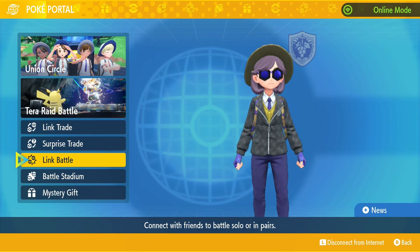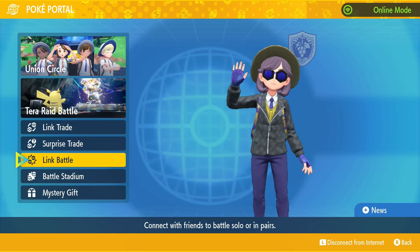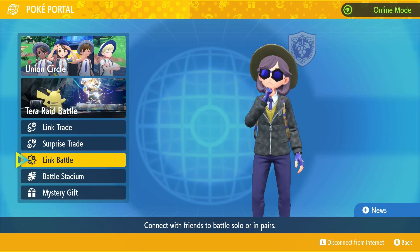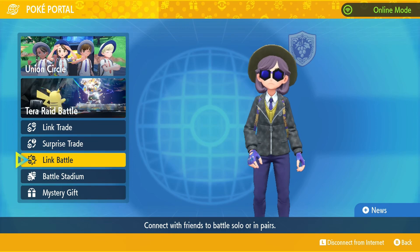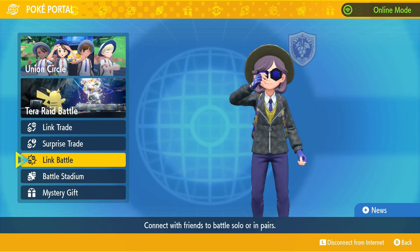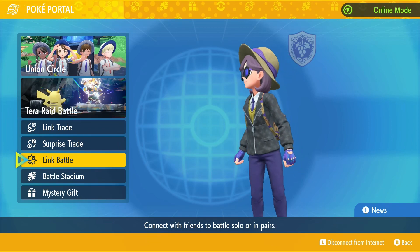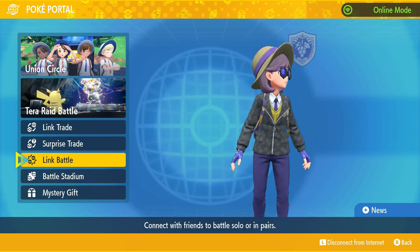I'm also running Wide Guard with Choice Specs because I want to not get swept over by the millions of spread moves they have. Iron Bundle has Blizzard, Ninetales has Blizzard, Gholdengo has Make It Rain, Kommo-o has Boomburst and Clanging Scales, Clefable has Dazzling Gleam. Staraptor and Trevenant don't really have anything. Oricorio-Pom Pom doesn't have Discharge. Chi-Yu has Heat Wave. So most of the main relevant mons on their team have spread moves.